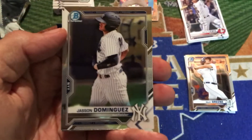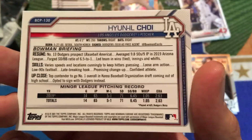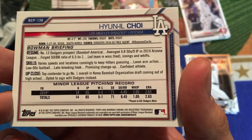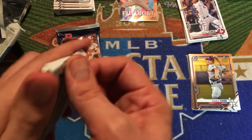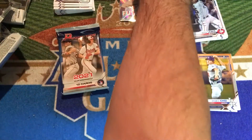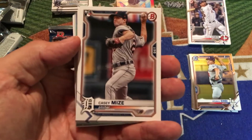We've got a Jason Dominguez Chrome card — I was speaking about him at the beginning of the video. And then Young Il Choi for the L.A. Dodgers, another international signing out of South Korea who averaged 9.8 strikeouts per nine in the Arizona Fall League in 2019. The Dodgers have some pretty good history with the international market, especially with pitchers from South Korea or Japan — Hyun-Jin Ryu and Kenta Maeda being prime examples.